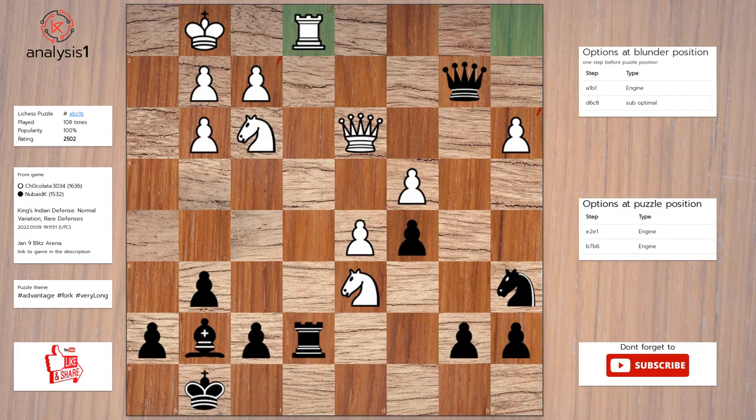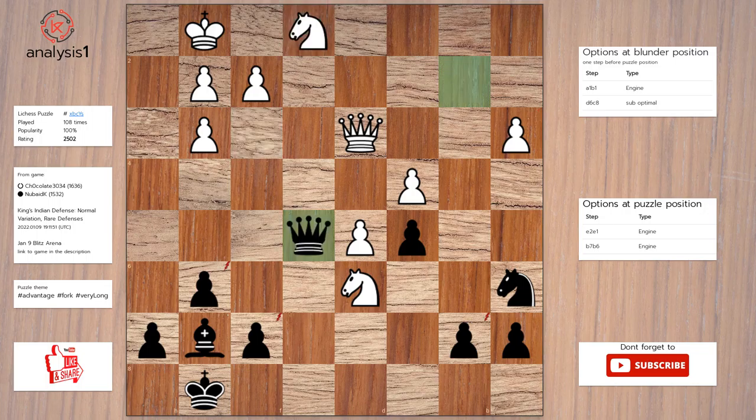Rook takes rook. Rook takes rook, check. Knight takes rook. Queen to e5. Knight to e4. F5.